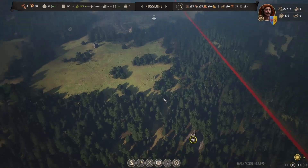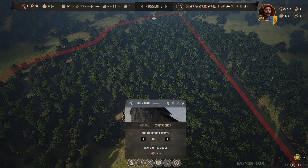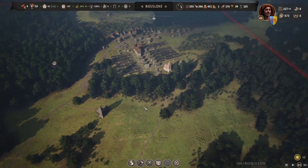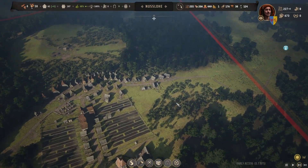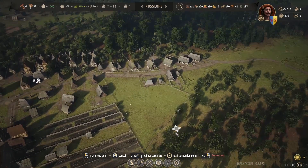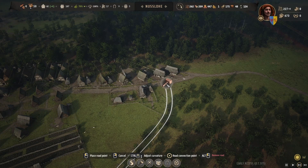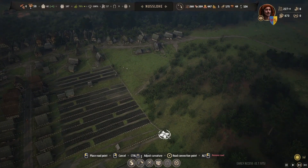Let's prioritize this first, get it on very high. Let's speed things up a little bit and get these houses sorted out. I'm thinking maybe just here would be a good idea, so if we can get a road sorted out coming out of here like this, and then coming around to there.